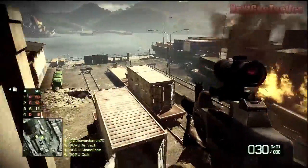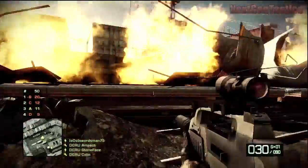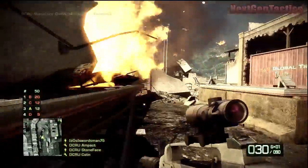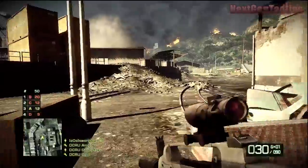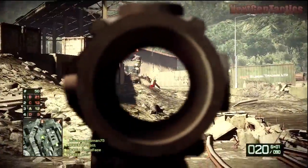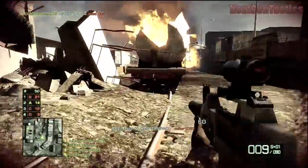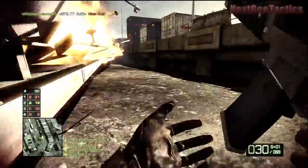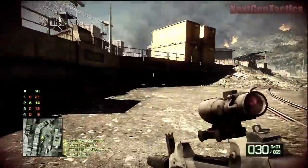The second component to the strategy is to have no more than two guys up there, and to have two other squad mates who are down on the ground sweeping the area. What I've chosen to do is own this side of the map, and what you'll find is that the enemies wind up focusing on your teammates who are up in the Charlie Building, and you can run around and basically pick them off while they're unaware of your presence. Towards the end of this game you'll see exactly what I mean.